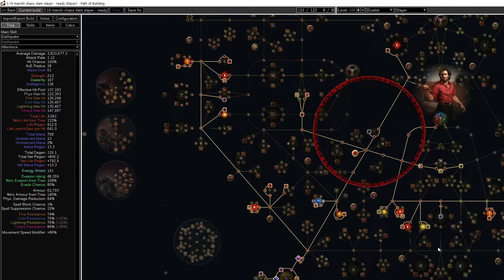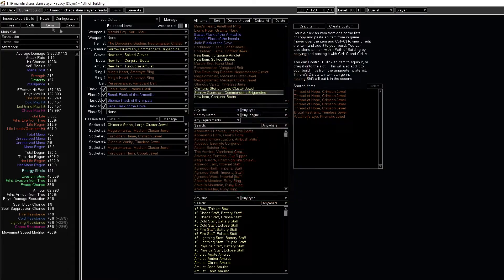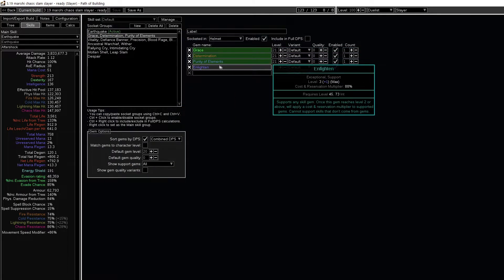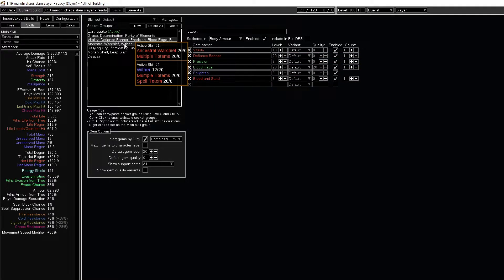We don't use any frenzy or endurance charges, but while mapping we have our frenzy charges for attack speed. Some auras we use are Grace, Determination, and Purity of Elements — all very defensive. Also Vitality, Defiance Banner. That's why it's very difficult to kill us while mapping because we're always up on flasks.